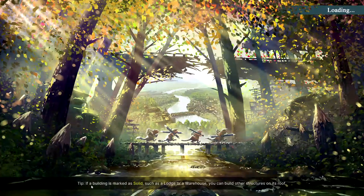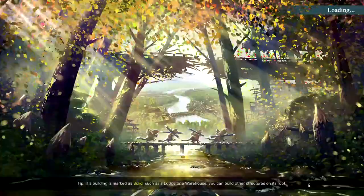The tip: if a building is marked as solid, such as a lodge or a warehouse, you can build other structures on its roof. This is one part of the game that I find very interesting — the vertical aspect of your building. You can stack individual buildings on top of each other, and each of those buildings could have a different function. So you can build a vertical city, where each level of a building, like in real life, could have a different function.